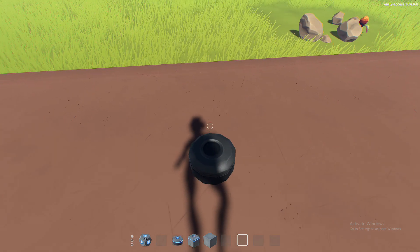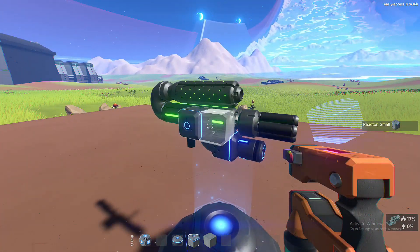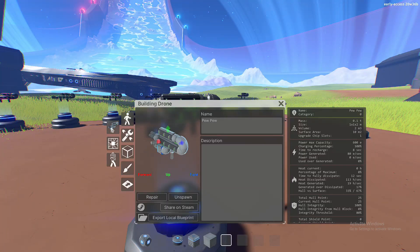In order to save one, same deal as the ship. You're just going to place the last block on it — say you finished it, it's perfect. It will come up here and then just same deal with the ship: export local blueprint. And there you go, that is how you do that one.